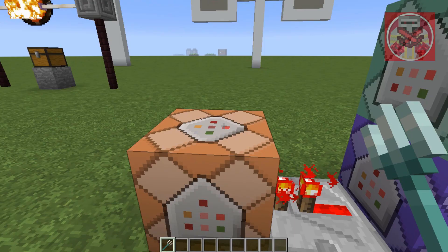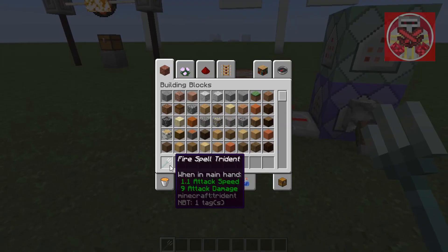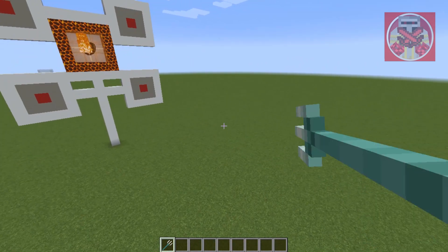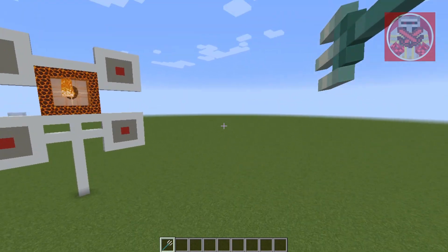This command you don't have to use — I just use it so I can rename this to 'fire spell trident.' So, what this is supposed to do: every time you throw a trident, it's going to do this.